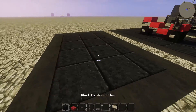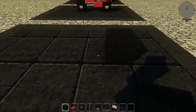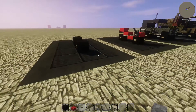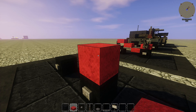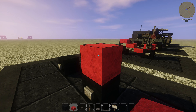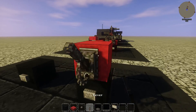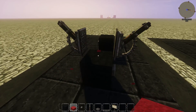First off, grab your black hardened clay for the wheels. Put one here, give it a two-block space, put one right here. Now add buttons for all wheels - it looks great. Grab this wool slab from Conquest Reforged - they've got all kinds of slabs. Make it a full block for now so we can place the lever right here, and watch this - boom, get rid of it, they're still standing. Put a slab in there - look how awesome that is.